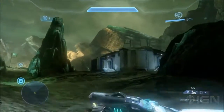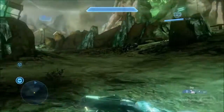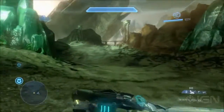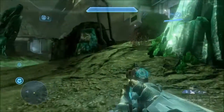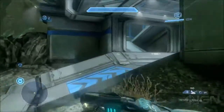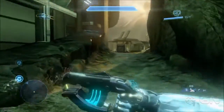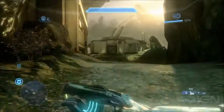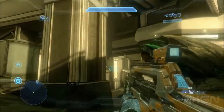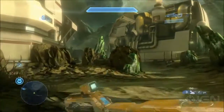How about armor ability wise — what's going to come in handy here? The shield works out really well on this map because of all the various angles and a lot of the cover. Thruster Pack will get you out of bad situations, and Regen Field is actually pretty effective. There's a lot of strategies you can employ that are slightly different on this map than you'd see in the others.